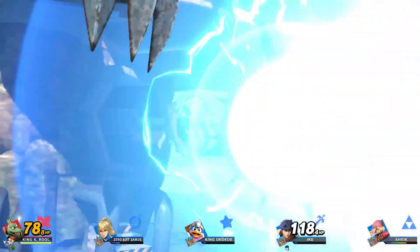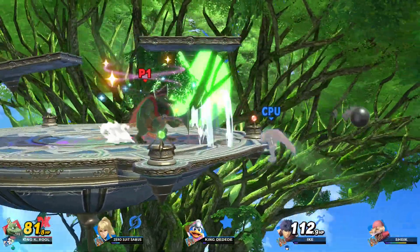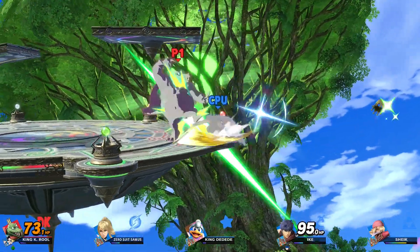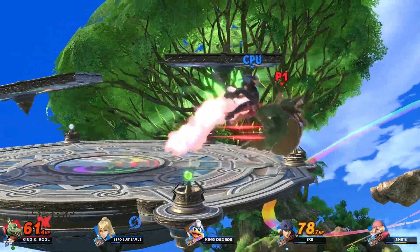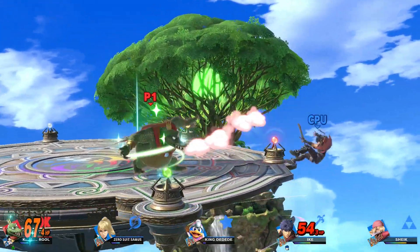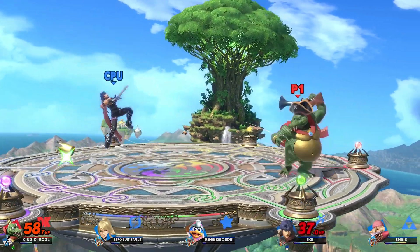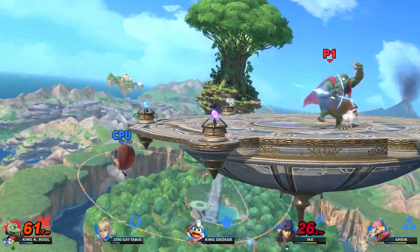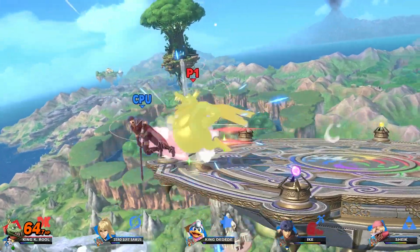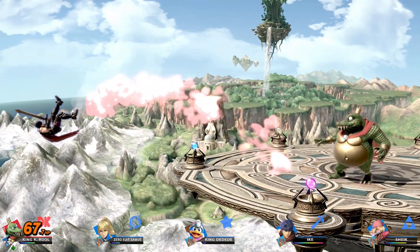Might as well use the Final Smash — we saved it for Ike. Not a lot of damage, but we got it off. Ike got buffed recently too, so watch out for that up special — he can KO. We kept ourselves in it by managing our HP at a pretty manageable spot. Throwing out some projectiles to get him off his game. I'm one dash attack or forward tilt away from winning this. There we go — two fights, two wins. Making it easy.